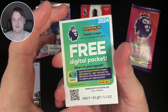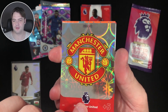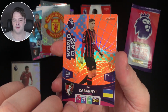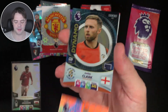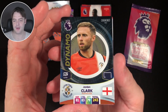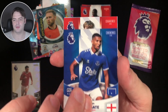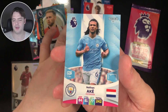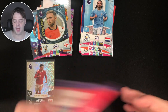Pack number 7. Code card, then Man United team crest. Ilya Zbanyi World Class for Bournemouth — world class cards are quite nice, I like the design they've gone with for this set. Jordan Clarke Dynamo for Luton Town. We have Mason Holgate for Everton, Javier for Liverpool, and Nathan Ake for Man City.